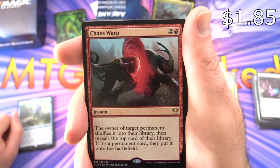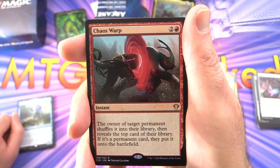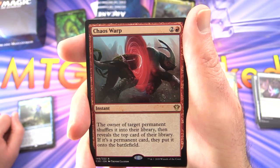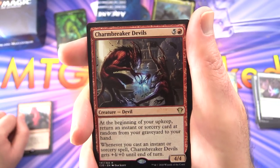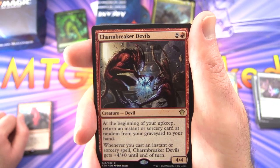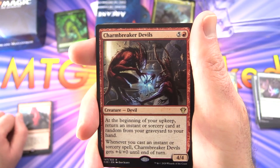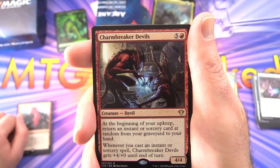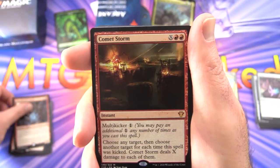Chaos Warp — instant for three. The owner of target permanent shuffles it into their library, then reveals the top card; if it's a permanent card, they put it onto the battlefield. Charm Breaker Devils — 4/4 for six. At the beginning of your upkeep, return an instant or sorcery card at random from your graveyard to your hand — you can keep bouncing them back. Whenever you cast an instant or sorcery spell, Charm Breaker Devils gets +4/+0 until end of turn.